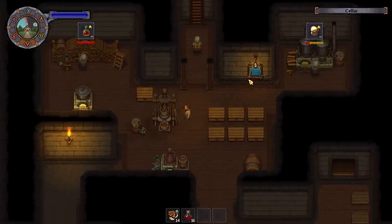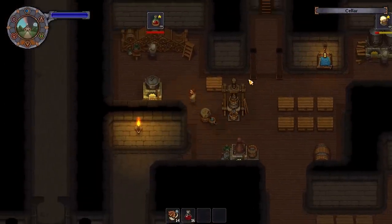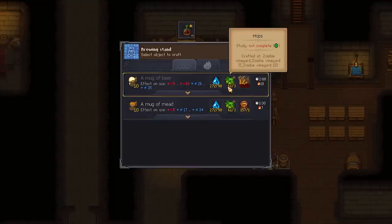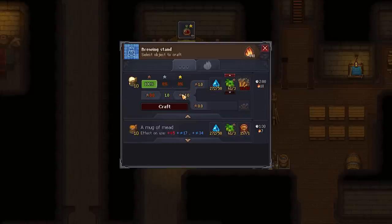Let's look at how you make beer first. Head over to the brewing stand — the ingredients you need are hops, water, and wheat. This is an improvable product based on the quality of your hops, so if you have gold star hops you can make gold star beer. You can see the probabilities of different qualities, and this is exactly one-to-one.